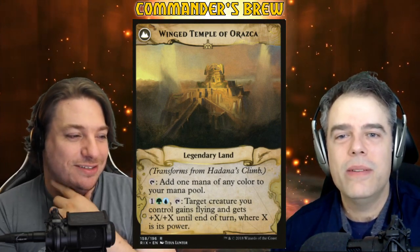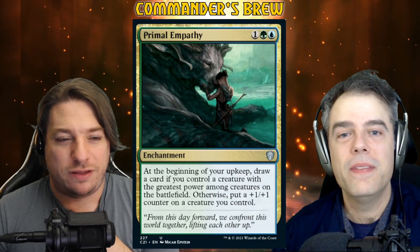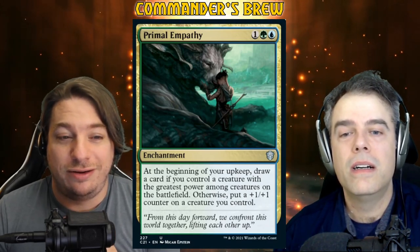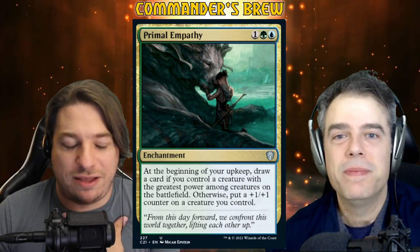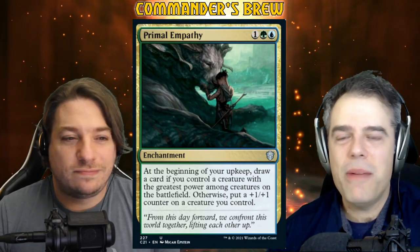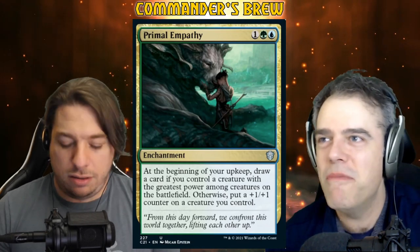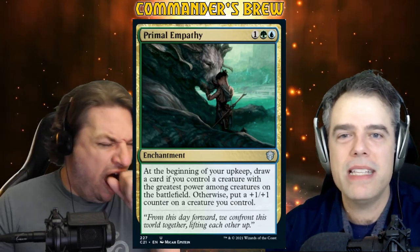We also have Primal Empathy: one green blue enchantment that says at the beginning of your upkeep, draw a card if you control a creature with the greatest power among creatures on the battlefield, otherwise put a +1/+1 counter on a creature you control. Either way, perfect synergy here — we're very happy to have either thing happen. We turned this into an enchantress deck, which is so cool. Like on the surface, sure, we're making little creatures unblockable. But this enchantress angle — I've got to thank the Discord for helping me brainstorm all these things.